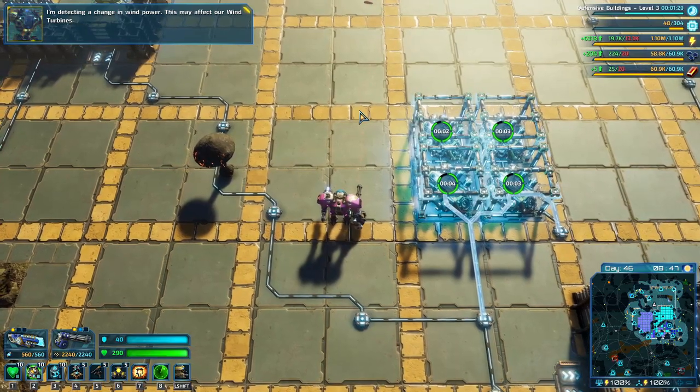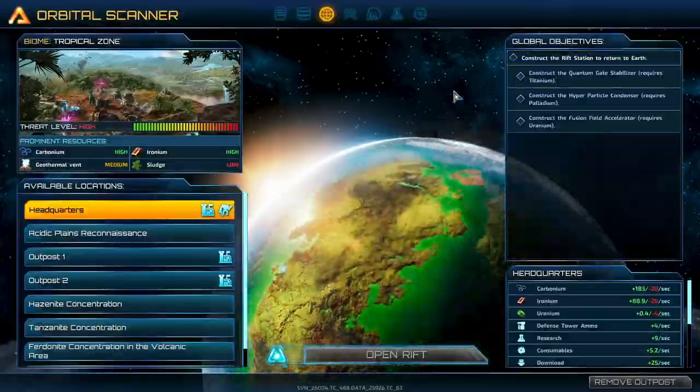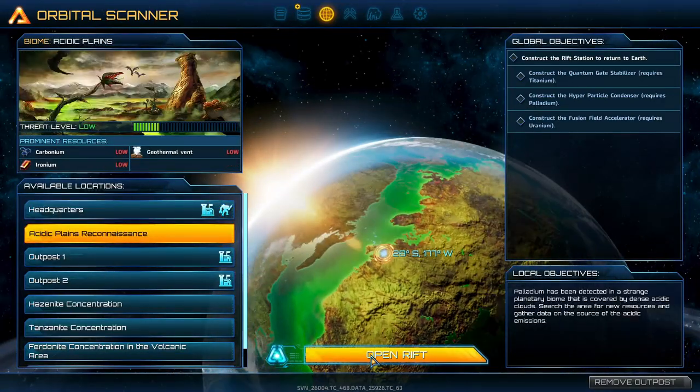Something is affecting our wind turbines - that's not good. We should have a lot of stored power. Let's head into this acidic rift reconnaissance mission.